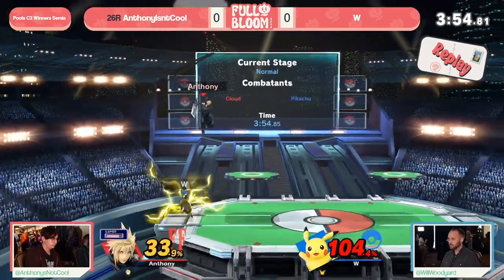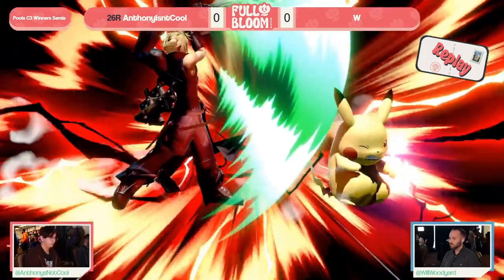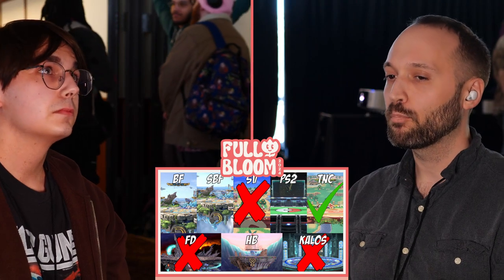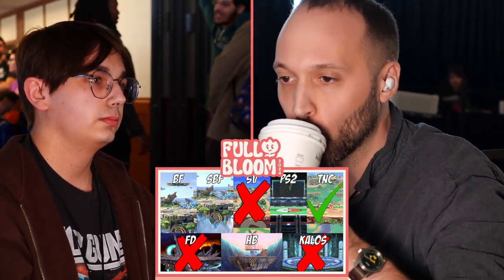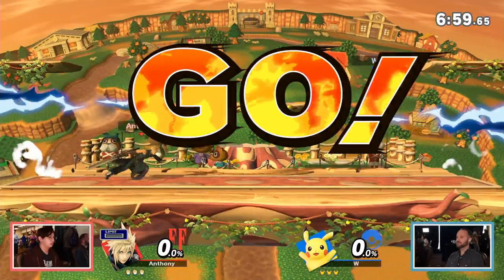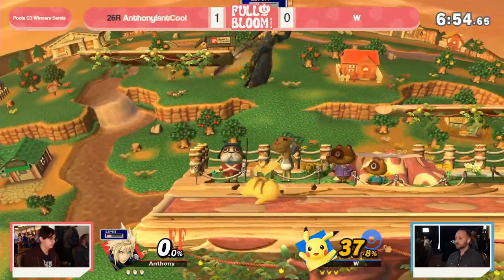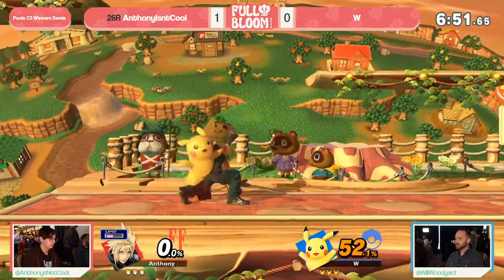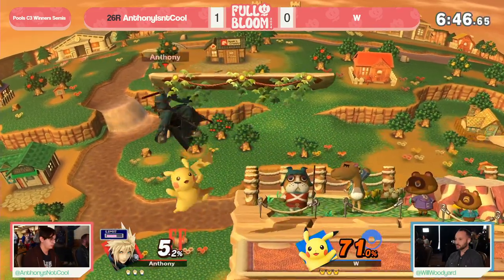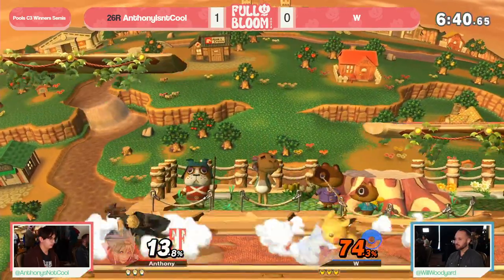Cloud gets hit by two reps on stage of the up-air bridges — it's been a little while since I looked at the chart, plus there are new versions with the short-hop up-air bridges. In that 40 range that's where a down-throw can be death. Anthony isn't completely frozen there, knew exactly what to do. Normally Town and City is the ban over Smashville, but I like that Anthony chose Smashville as the ban because you want more space if you're playing Cloud in this matchup.